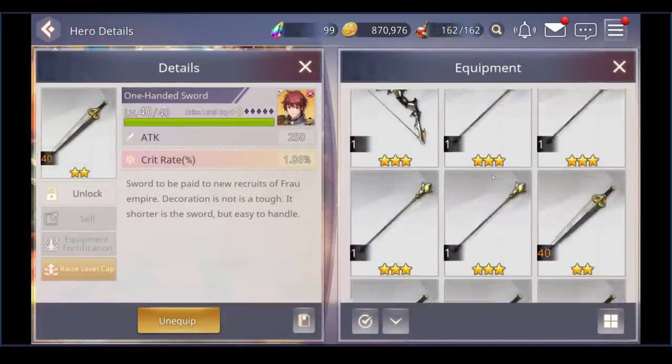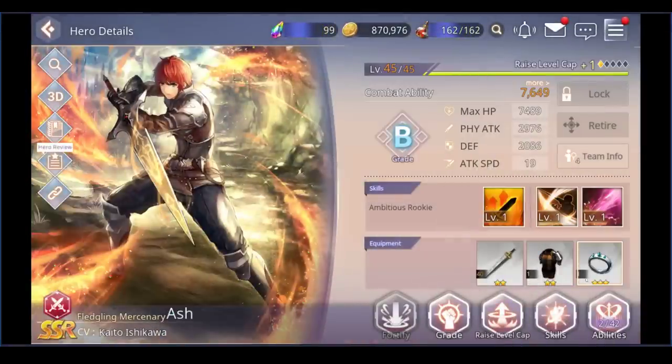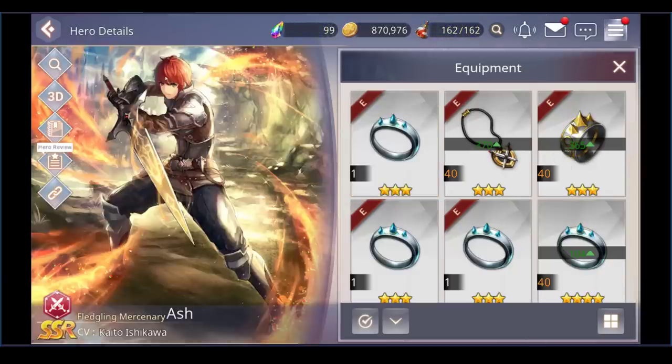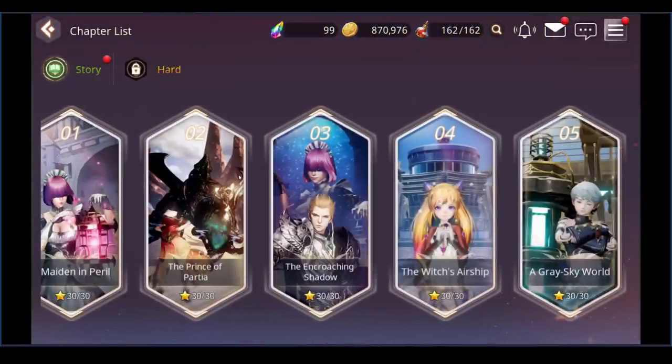Also, don't do what I did when desperate — I foddered a bunch of fodder units into another fodder unit just to give a character some equipment. That was a mistake because I was lazy and had used all my other pieces already. Do the smart thing: go and grind for proper gear.